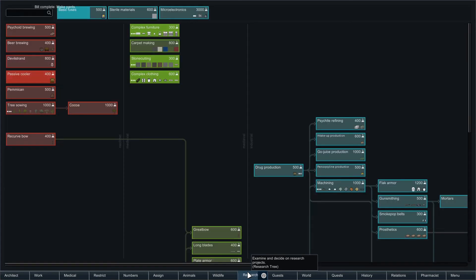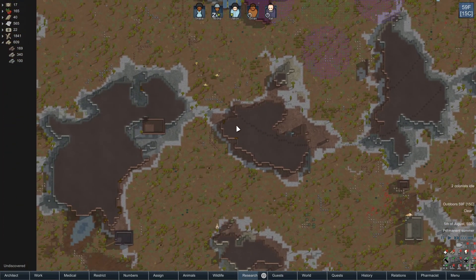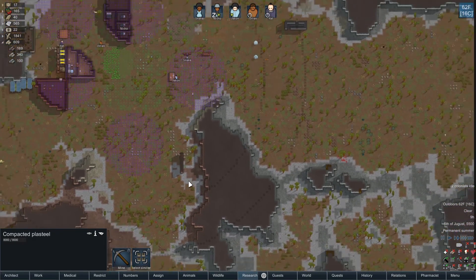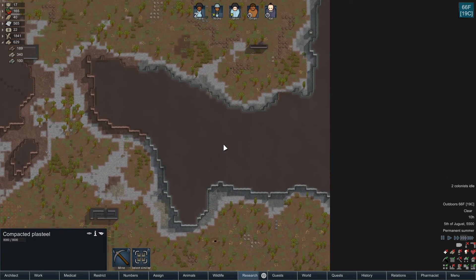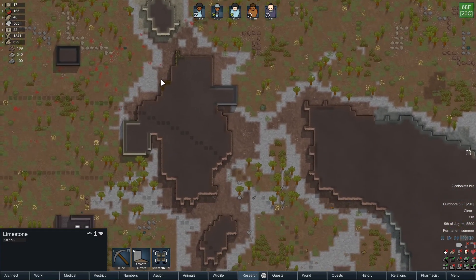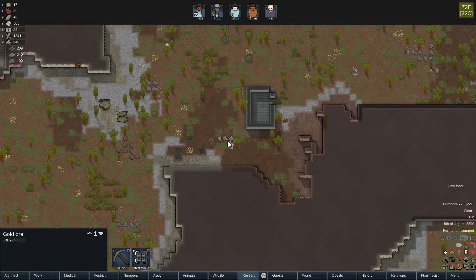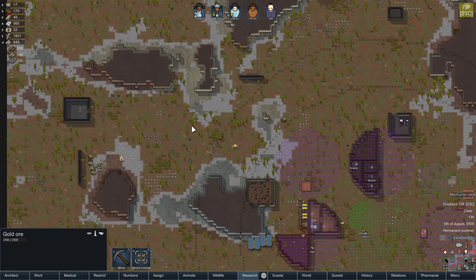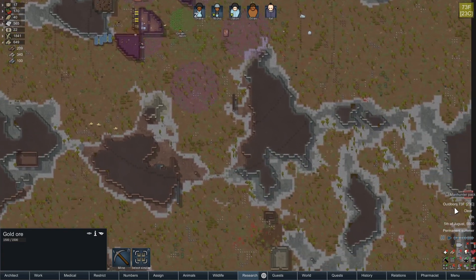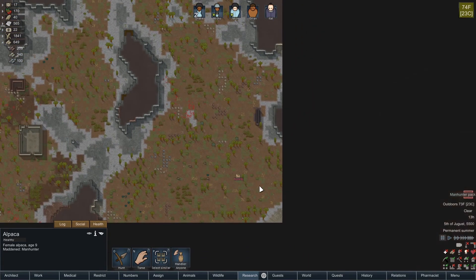Let's see where we are on research - we're doing fuses, then sterile materials, then microelectronics. When it comes to sterile materials we're going to need some silver. Plasteel is super valuable stuff. I haven't checked the map to see if there's any silver that's actually mineable. I do think there can sometimes be mineable silver, but that's going to be the real issue - having enough silver to put down some sterile stuff. And we have a manhunter pack of alpacas - well by 'pack' I guess they mean one alpaca.